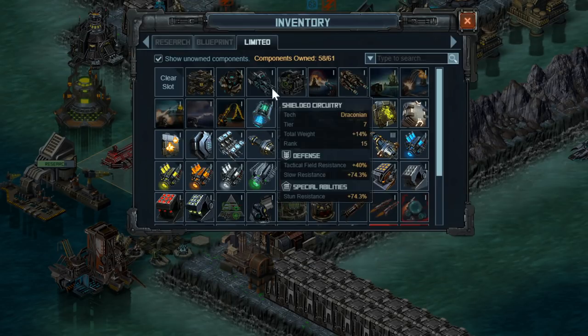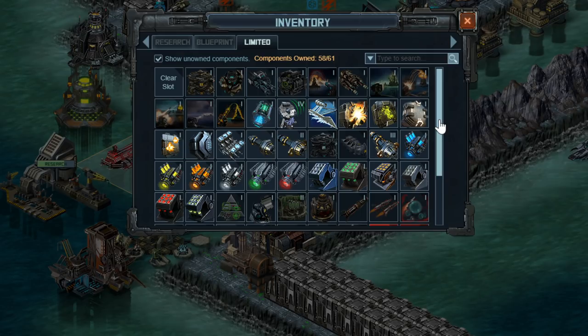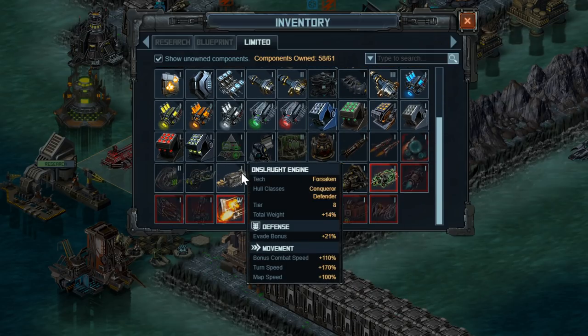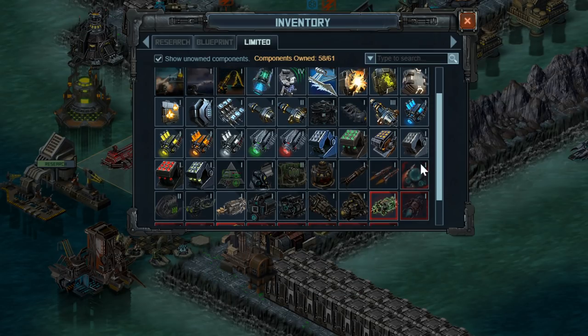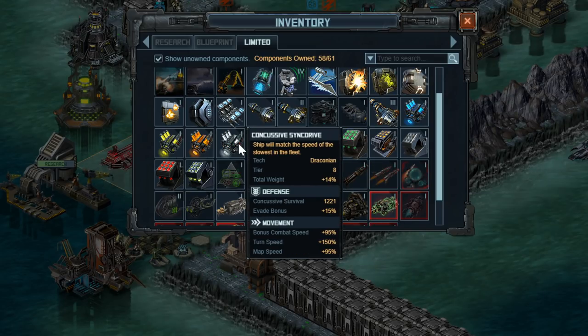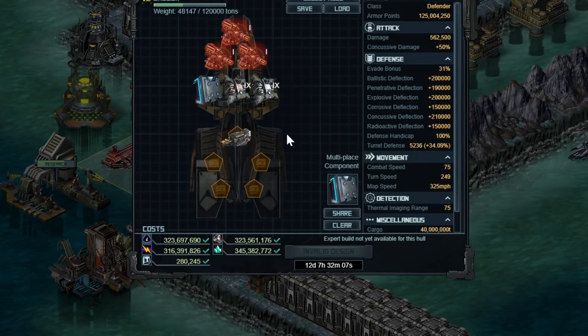The first decision you have to make for this hull — and for every single one you build — is do you want it to move or not? If you want it to move, go ahead and put on the tier 9 or tier 8 onslaught engine, which gives you evade as well as combat speed. If you do not want this ship to move, put on a sink drive — pick your favorite color, it doesn't matter which one — and that will make it match the slowest speed of your ships in the fleet. So if you have an overlord carrier which is not moving, this hull will not move either.